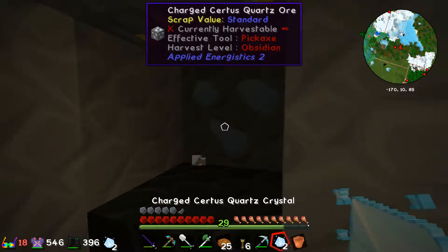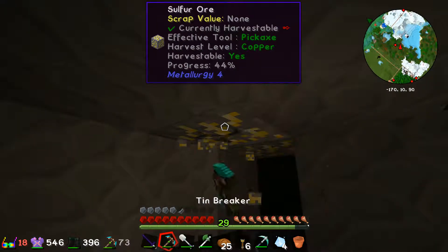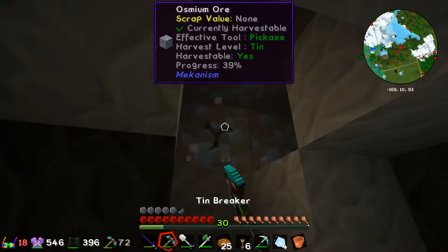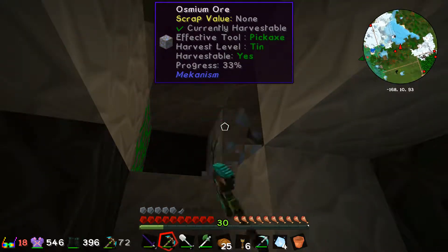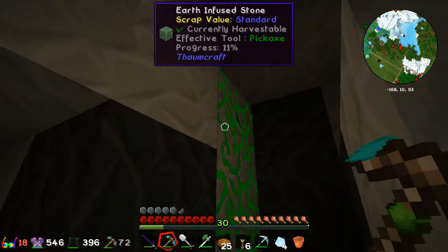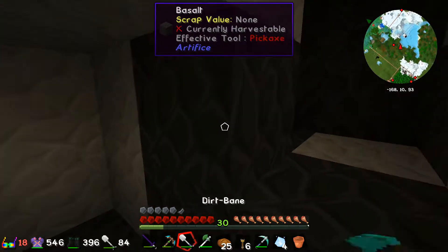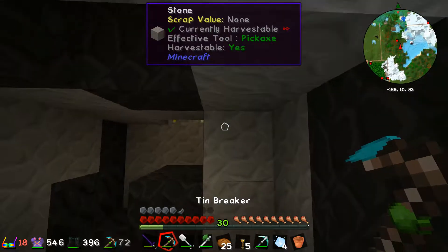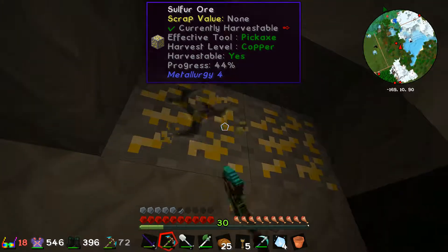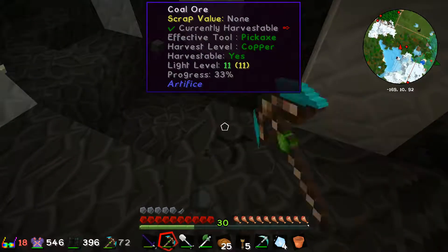Charge ore — great to see this, it's literally the best because there's so little of it. The problem is I'm not up to date on what I need to do, where to build stuff, especially with Applied Energistics. That's even more coal.